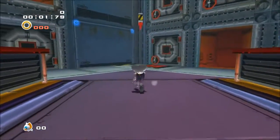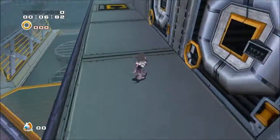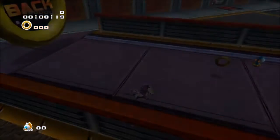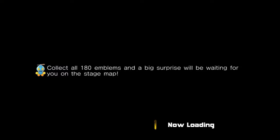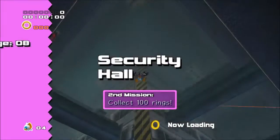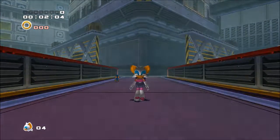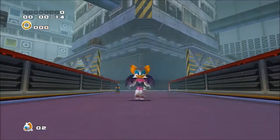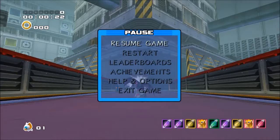So now I've got zero lives. Basically what it entails, I need to get Rouge dying into that big ring you just got a glimpse of. So we'll just restart again until we've got no lives.